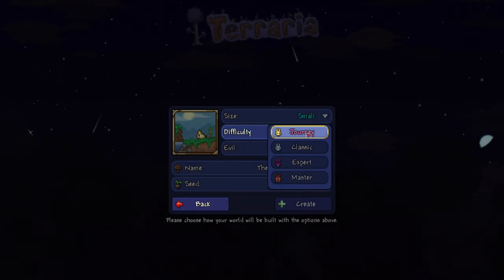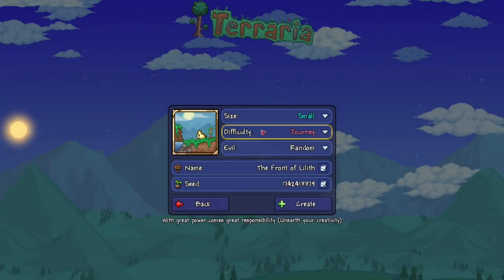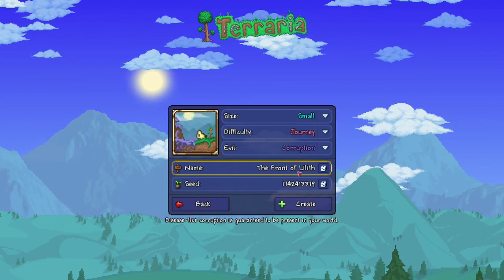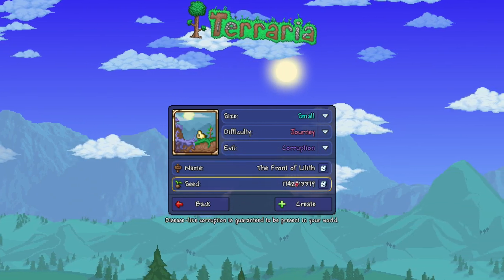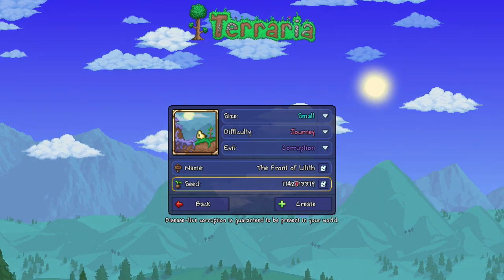Difficulty can be anything — I'm on Journey, but you can have it on Classic, Expert, Master, whatever you want, it does not matter. Evil has to be Corruption — not Crimson, not Random — Corruption. The name does not matter, the name can be anything you want. You can change it to Anklet of the Wind, or Purple, it doesn't matter — it'll still work.